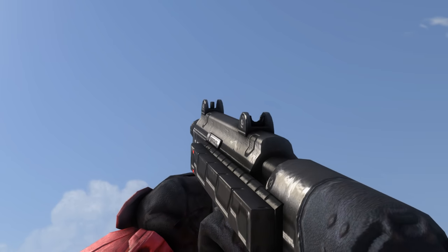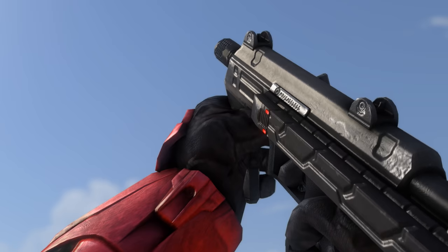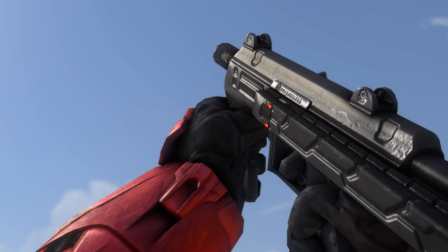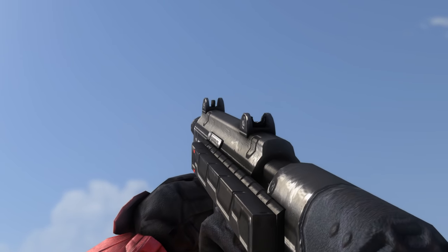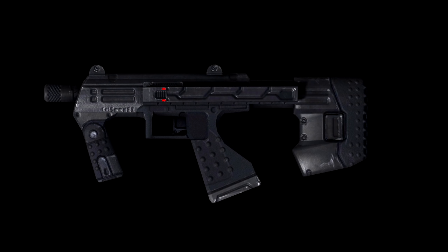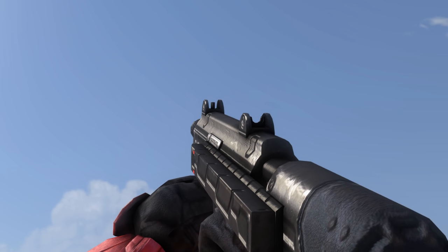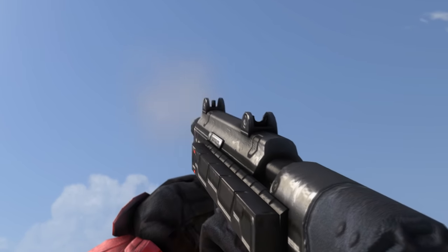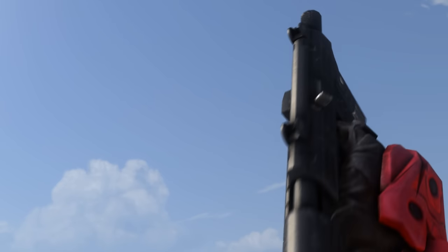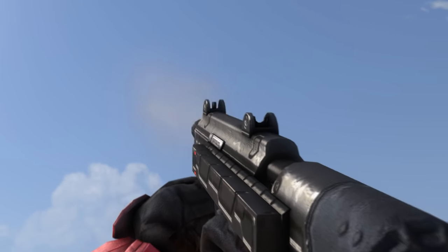The SMG makes its return in Halo 3 sporting a similar model, but with fancy glowing lights contrasting nicely against the dark metal — a signature for most UNSC weapons. Interestingly, its stock appears extended when laying on the ground, but collapsed in the player's hands. The SMG received stat buffs to its damage and accuracy, but as a whole, it really struggled to find a place in Halo 3's sandbox.